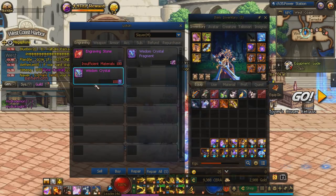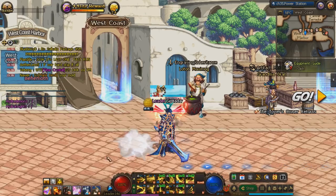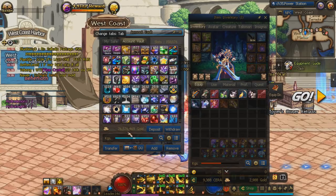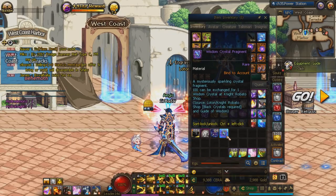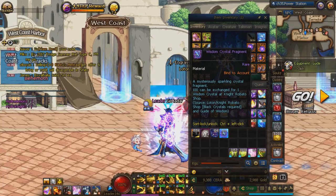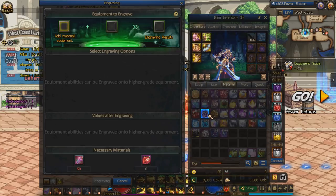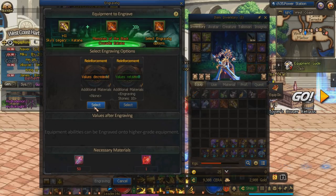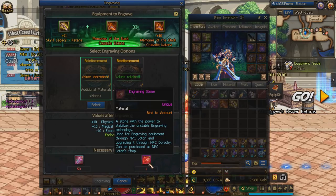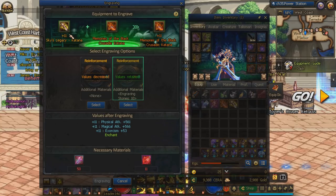The engraving stone can only be farmed from Loton himself, purchased with wisdom crystals farmed in the Guide of Wisdom content. It costs 1,100 wisdom crystal fragments per engraving stone, so you need to farm a lot of hells to get those. For a plus 11 it costs more materials; for plus 10 or lower it costs one engraving stone and 50 aolite. But getting to plus 11 is very valuable so you always want to take that option. The 50 aolite is definitely worth the price of admission.